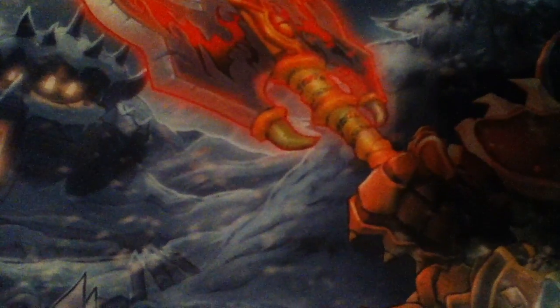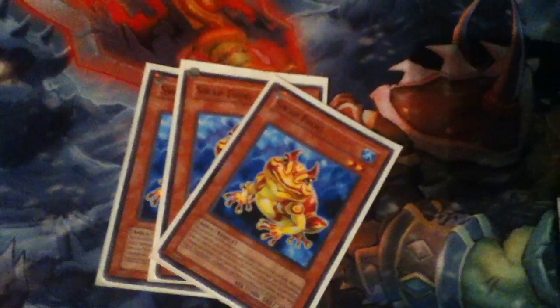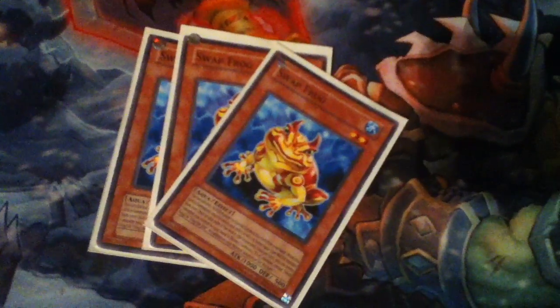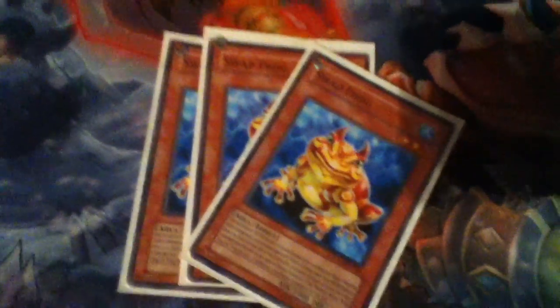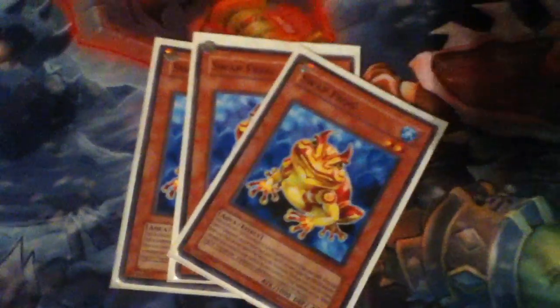Three Swap Frogs — you have to have three. Your deck is ruined if you only have two. It's phenomenal. You discard a card, you special summon it, you tribute it, and when it's summoned you can set a level two or lower from your graveyard, which is the Treeborn. Or anything you need, like a Ronintoadin. You swap it out for a different card so you can reuse it. Excellent — you need three.